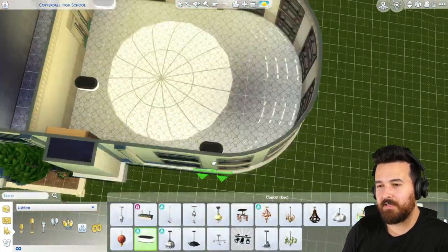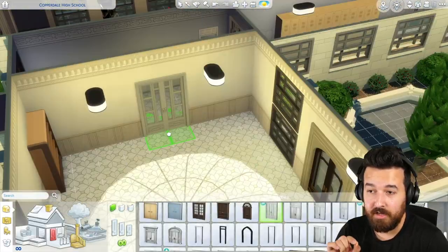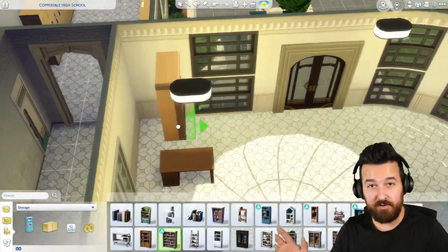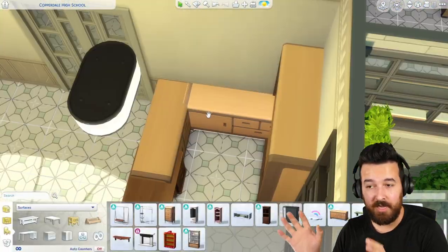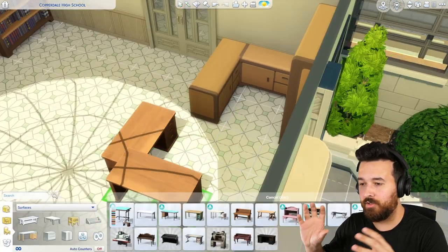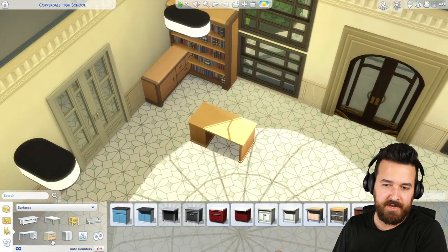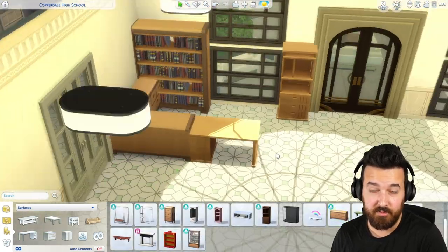Now this is the library over this section. I should note that I am building this school still only using base game and High School Years, so everyone should be able to play with this - no mods or custom content. Doing other changes or adding items from other packs might be something I'll do down the line, but for now I just want everyone to have the opportunity to download this high school.